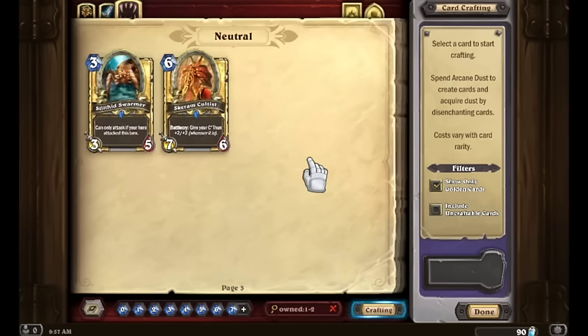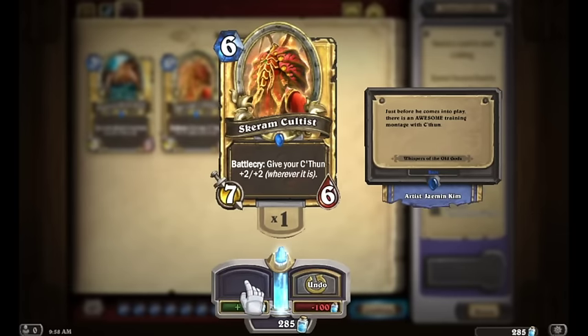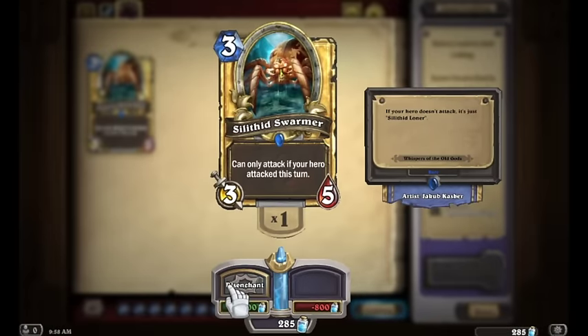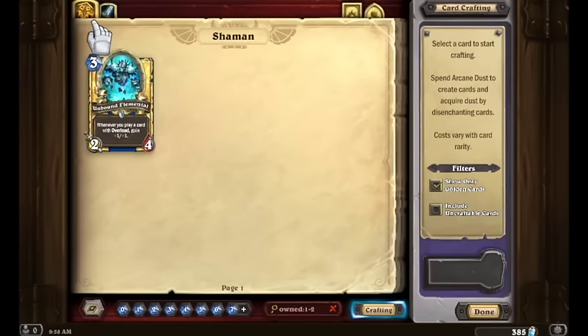Let's start doing some disenchanting. We already have two non-golden Scarum Cultists, so we can disenchant this golden one right now — 100 dust, easiest thing I've ever done. And then Silithid Swarmer — that's a very niche card not going to see a lot of play in many decks — we can disenchant that one fairly easily as well. For the Shaman Unbound Elemental and the Warrior N'Zoth's First Mate, those are ones I'd consider keeping right now.